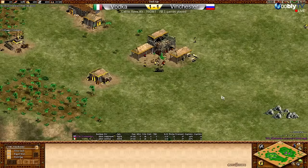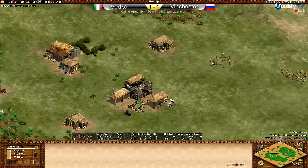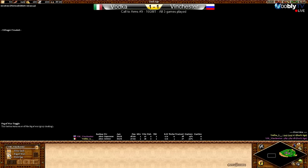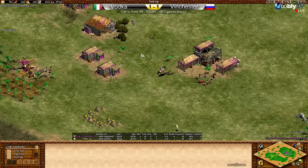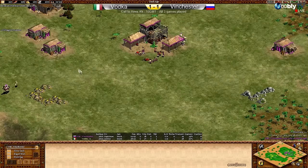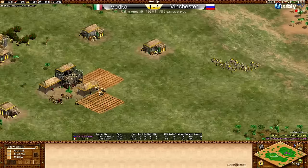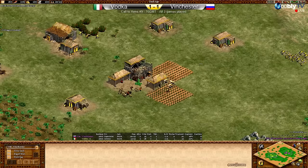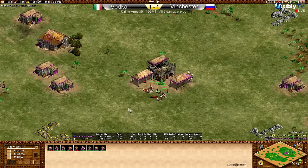Vodka has already scouted Vinchester, so the possibility of aggression is real. Vinchester hasn't scouted Vodka yet, but if you know what this map looks like it's really not that hard to scout your enemy. Vinchester's pushing deer. As we said there are two main piles, so it's a little tricky to scout your opponent and change strategy. Your strategy might be fixed before that happens — you're expecting you won't be able to take away their main gold, so you need to win the battle in the center.